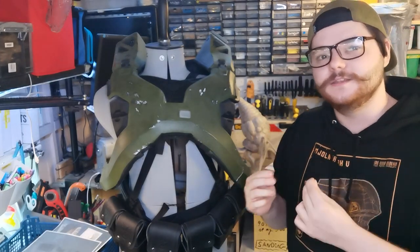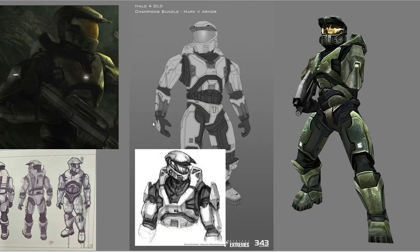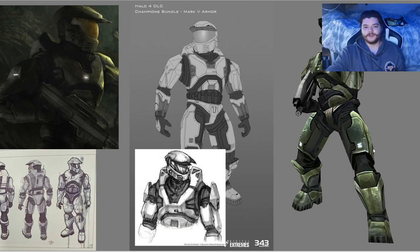First things first, I started gathering pictures and made a little slideshow. First we have the original concept art for Halo CE — that's from the Ghosts of Onyx book, but it's still based on the same imagery. That's the Halo 4 DLC Championship Bundle concept armor drawing, and the build is a bit based on that as well, even though they didn't use it in the end. It's still a really good modernization of the classic Mark 5.